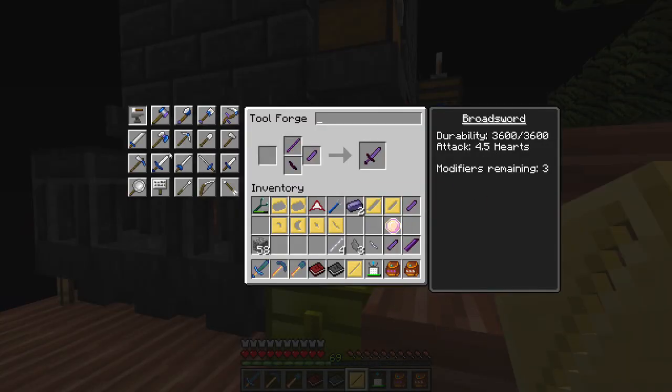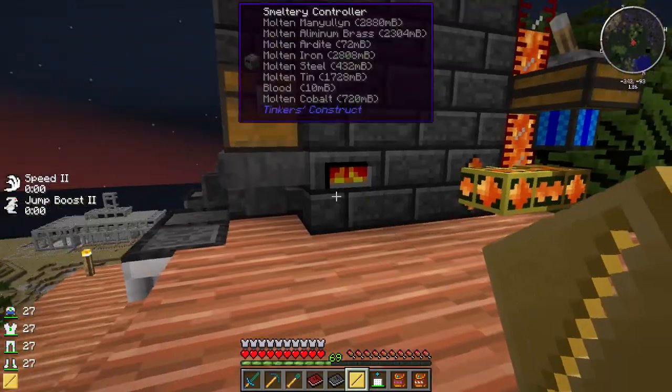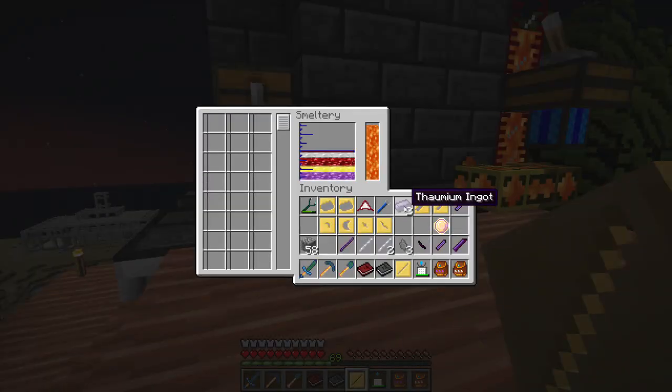This does 4.5 like that. Let's put the normal sword back up there and replace one. Still 4.5 — only the durability goes down. That's pretty cool. The only other possibility: I have two thaumium ingots I found in a chest and people are saying that's actually one of the better materials to use instead of paper. But it's not melting down.